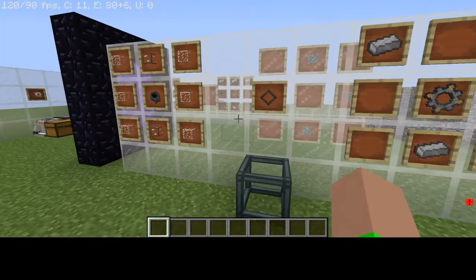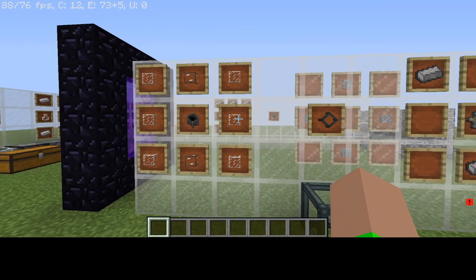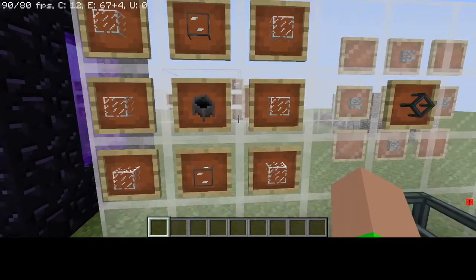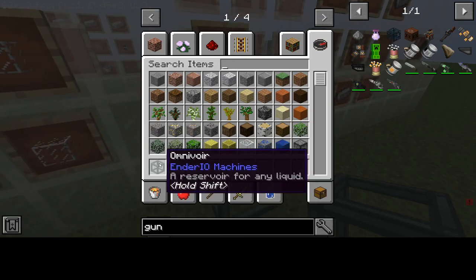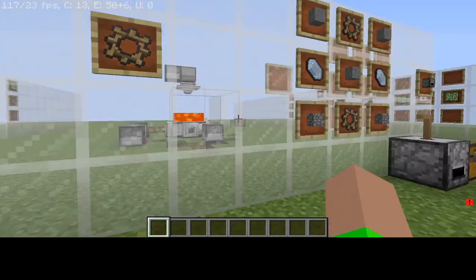So what you want to do next is you want to make the omnivore, which requires six glass, two fused quartz glass, and then one cauldron. And then that gets you the omnivore, which is a reservoir for any liquid. But that is the end of part one for this tutorial.